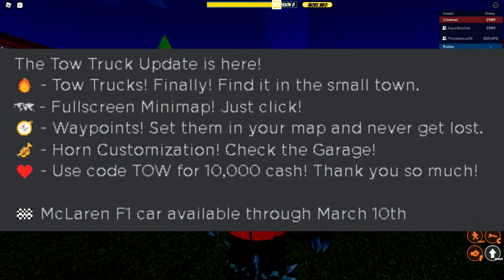The tow truck update is here. Tow trucks — finally — find it in a small town. Full screen mini-map, just click. Waypoints — set the mini-map and never get lost. Horn customization — check the garage. Use code 'tow' for 10,000 cash. McLaren F1 car available through March 10th.